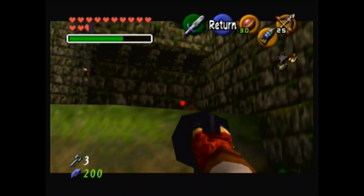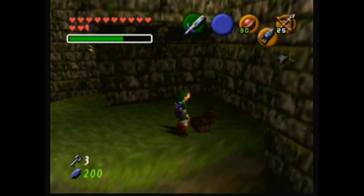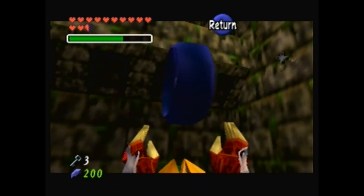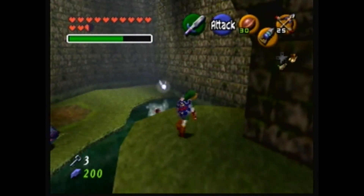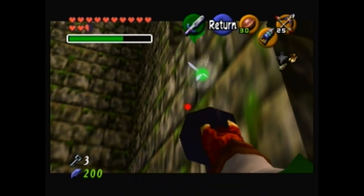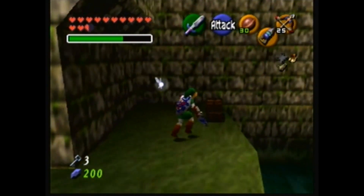Alright, let's try and get this chest. Positioning can be kind of finicky there. Got a compass for the water temple — okay, and it has the light medallion. Not the most exciting of medallions to get because it doesn't give anything on its own, but still, I'll take it.